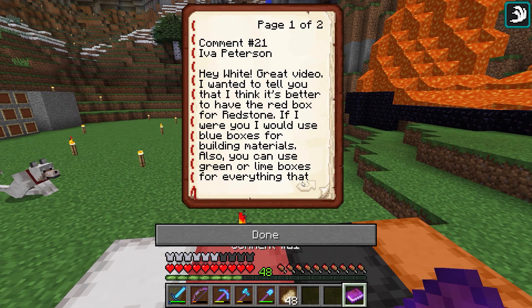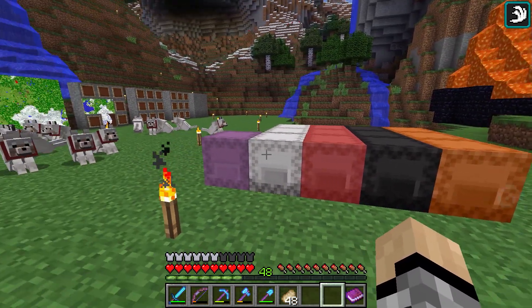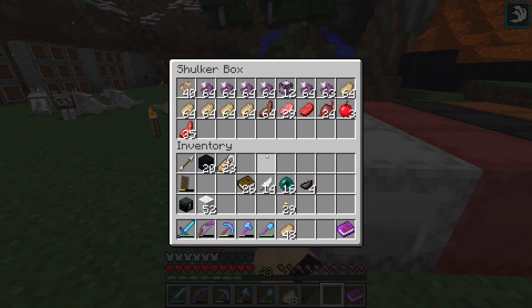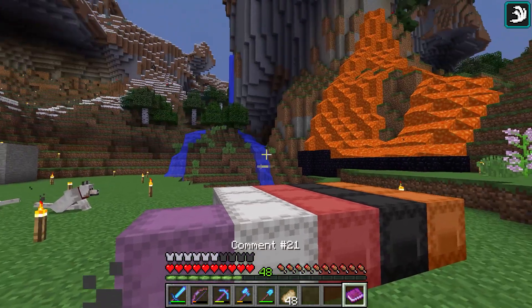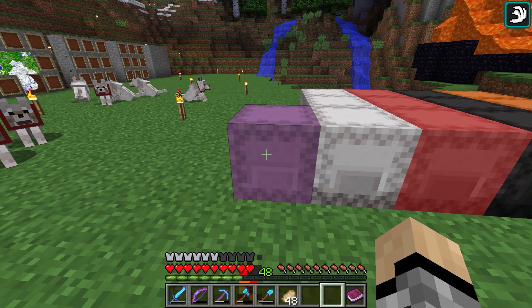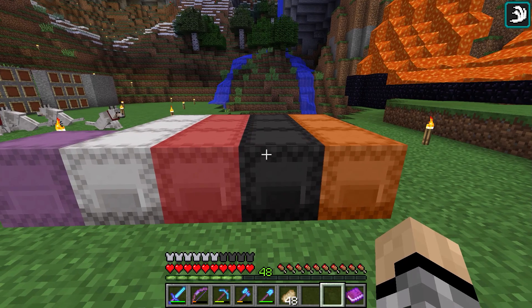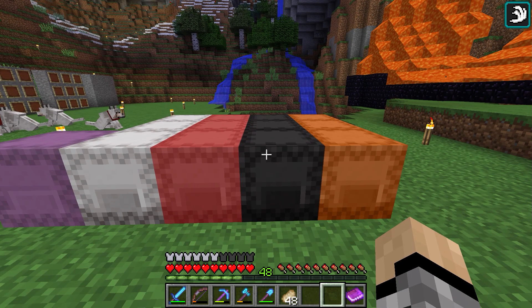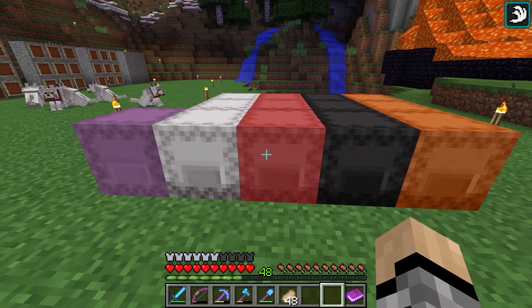As for the tiers and the colors — we're still going to have the basic colors, and we're adding brown as a color. Brown is going to be food and nature, almost like the green or lime boxes from Iva's comment. Brown boxes for food, seeds — maybe not flowers. As for the other tiers: tier one is still project boxes, tier two instead of blue for building boxes, I'm going to use black for building boxes — still starts with a B, still has a nice ring to it.